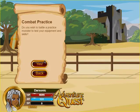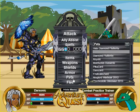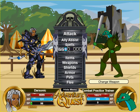So we're going to go to combat practice and I'm going to show you guys what I'm talking about. We're going to start off with our default - the Mighty Ultra Guardian Plate.